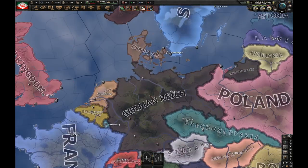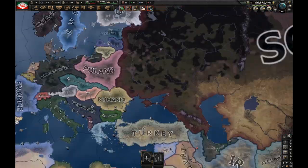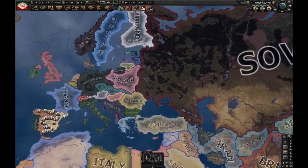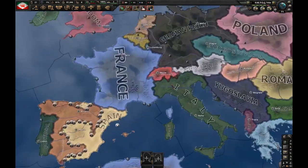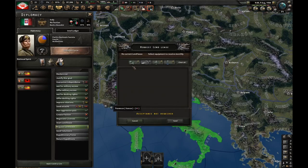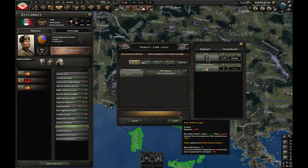The best countries to ask land lease from right now are the Soviet Union, German Reich, and Italy. Mongolia and Tannu Tuva are also good but they'll only give you about 400 guns a month, which is sometimes not enough. However, Germany won't give you land lease until at least early 1938, and the Soviet Union won't give it until 1939, so Italy is the best target.